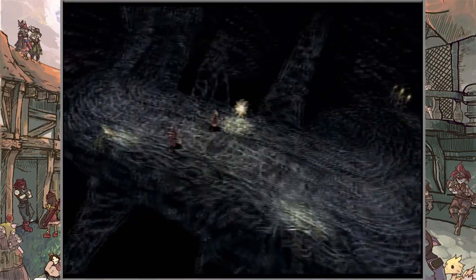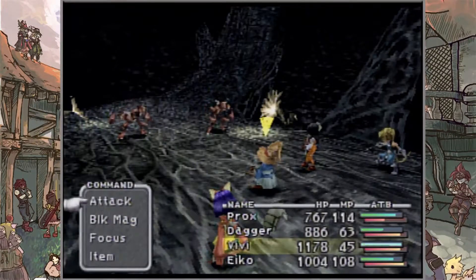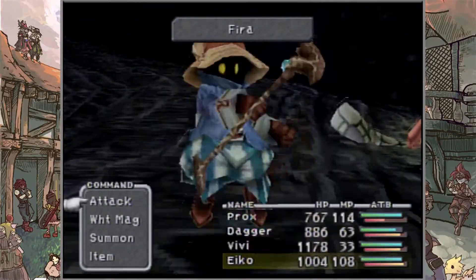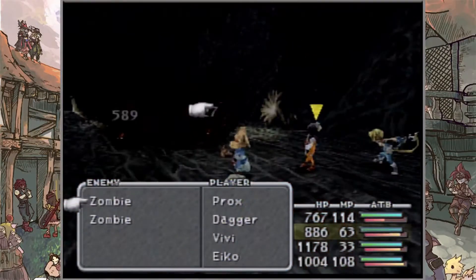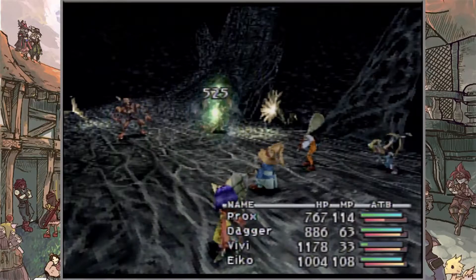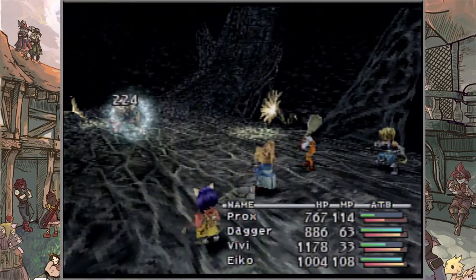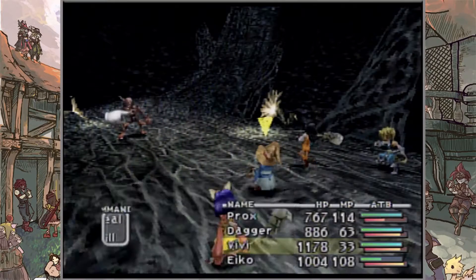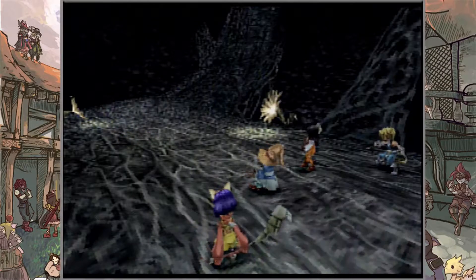More zombies — just what I want to see. Let's use fire damage and hopefully take care of them without any problems. Zidane, go for your move — knocked out one zombie. Let's use Dagger and Eiko's moves to knock out the rest. Watch for the strike. And that should do the trick — finished.